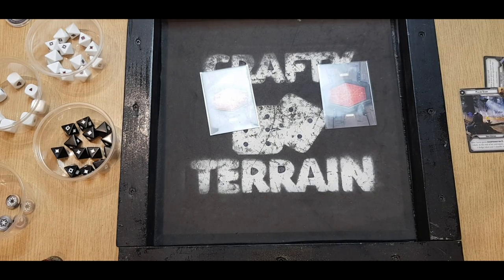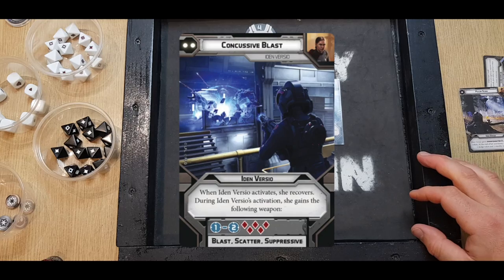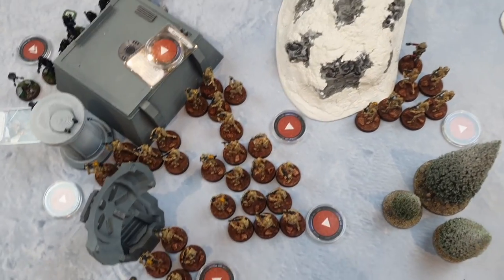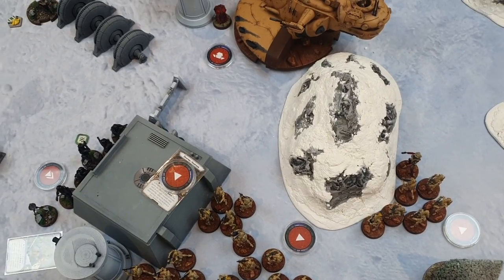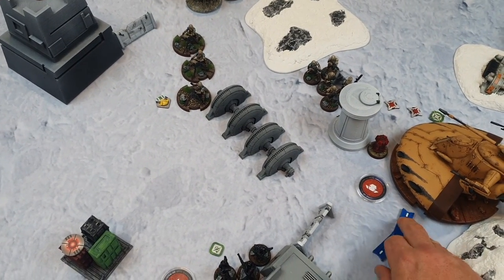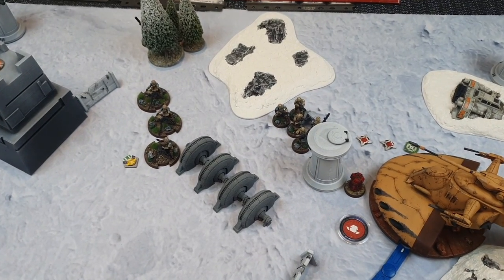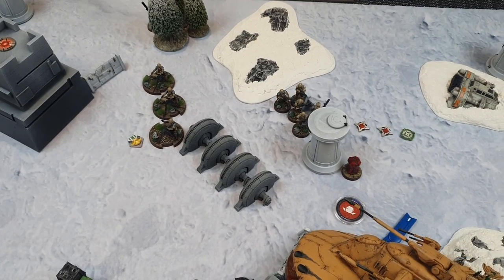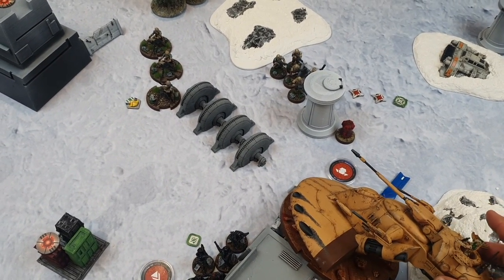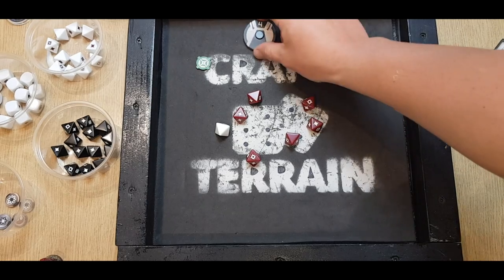Start of turn four — I've played Ambush and Nick has played Concussive Blast from Iden. I have priority. I gave my order to the tank and chained through my droids via the T-Series. Nick gave his to Iden. I activate the tank first, strafing to get out of range one and back into shooting range for High Energy Shells. I shoot at the Shore Troopers in heavy cover — six red and a white, Critical Three, with an aim.